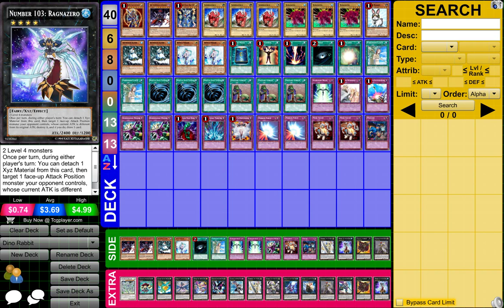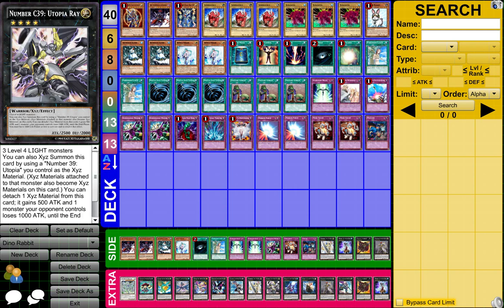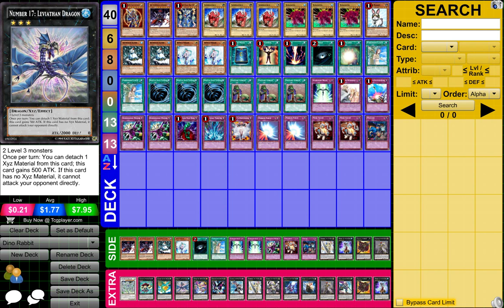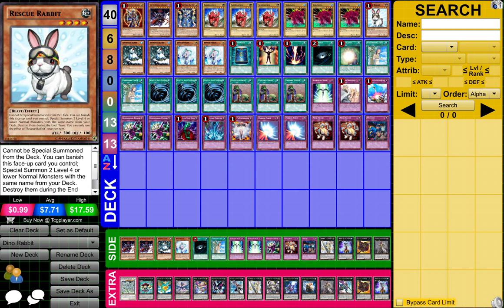Overall guys, Dino Rabbits is a pretty LP deck. Like, you're doing a lot of summoning from your deck, so that's why you have a lot of Level 4 XYZ monsters just for this. And of course you have 1 Stardust Dragon just for Starlight Road and stuff like that. But yeah, overall it's pretty much just using Rabbit's effect, getting a lot of cards on the field, and pretty much wiping your opponent out, which is pretty cool.